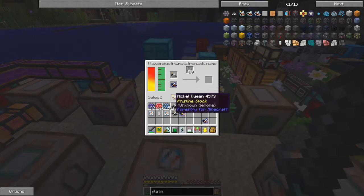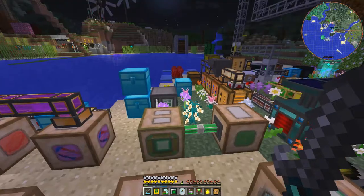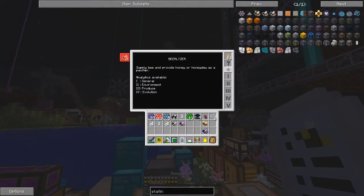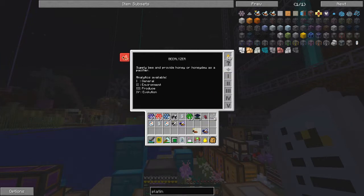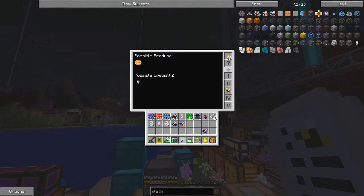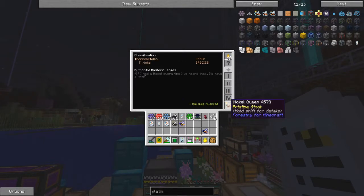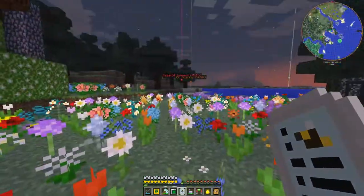Let's mutate this - it's quite good fun doing this. And here we have a nickel queen! I need a nickel drone for the invar: I need a ferrous queen and a nickel drone, and the nickel is the one I've just produced. The next thing is to genetically modify this bee. It's pretty much always producing one offspring, no effect, slow but with a shorter life. It works during the day, night, and in caves, and its output is a ferrous nugget - which is what you'd expect from a nickel queen.